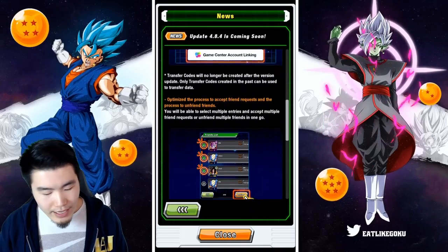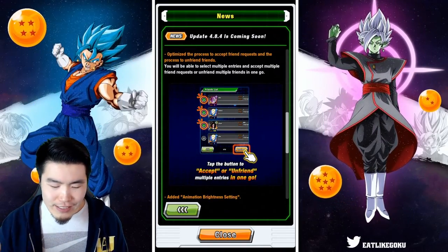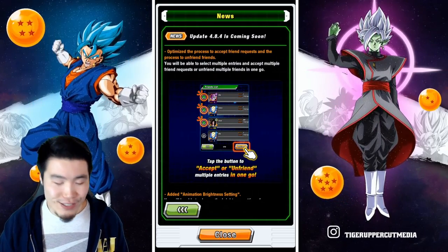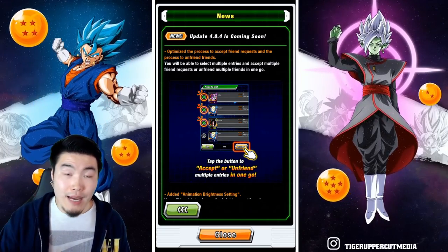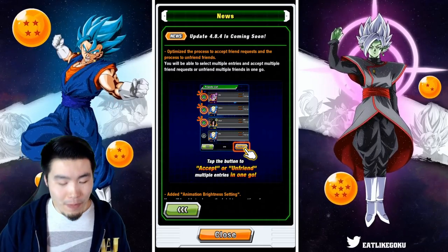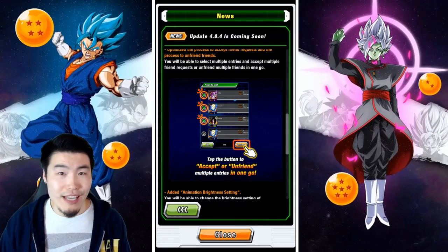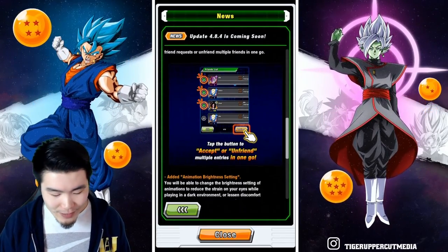Two other things are happening: you can now accept and unfriend people faster. You have the option of clicking multiple people to accept their friend requests or to unfriend them — just a quality of life change that saves you a couple seconds if you're trying to clear out your friends list.